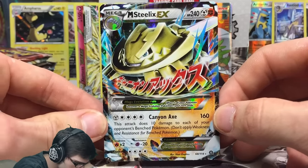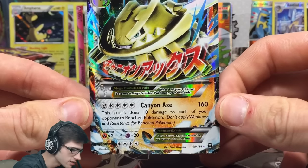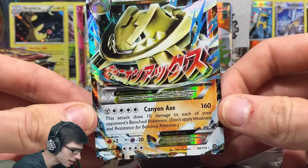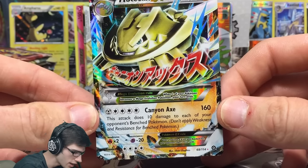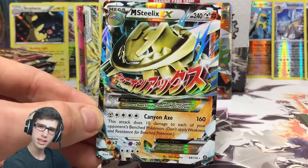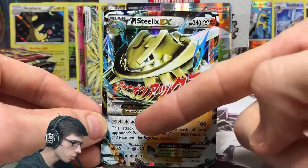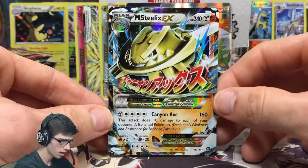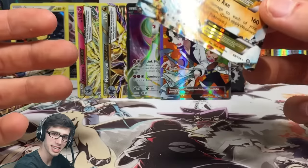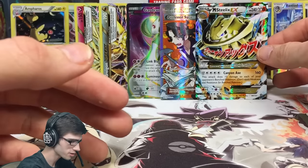This box will spit out the goods - I already know because we're under ratio on pulls at the moment, so we should have a solid end. Pack twenty-four: we've got a Shellos, Mantine, Clink, Persian, a Chloro Fossil Anareth, Skiploom, a Hoppip reverse common with Splash, and a Mega Steelix EX! That is one of the best megas to pull from the set - it's a dual type and it's got Canyon Axe which does 160 damage and 10 damage to each of your opponent's benched Pokemon.